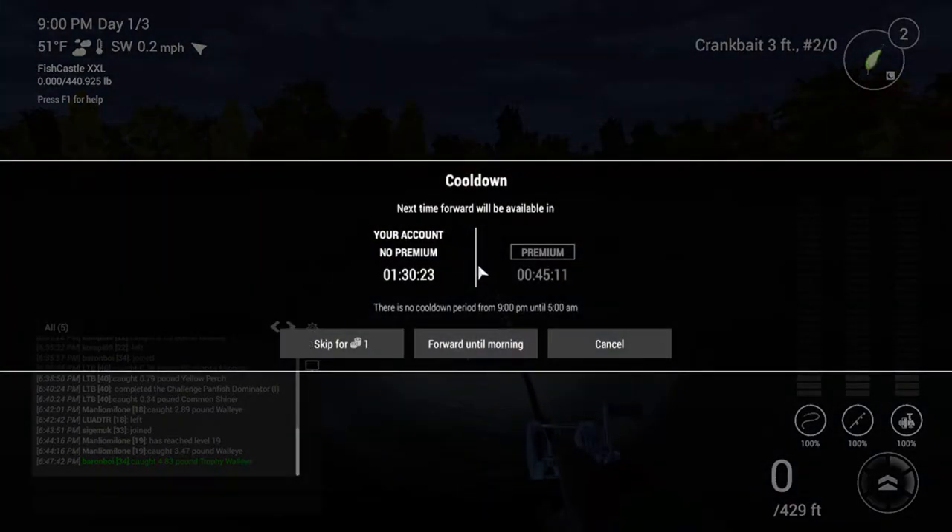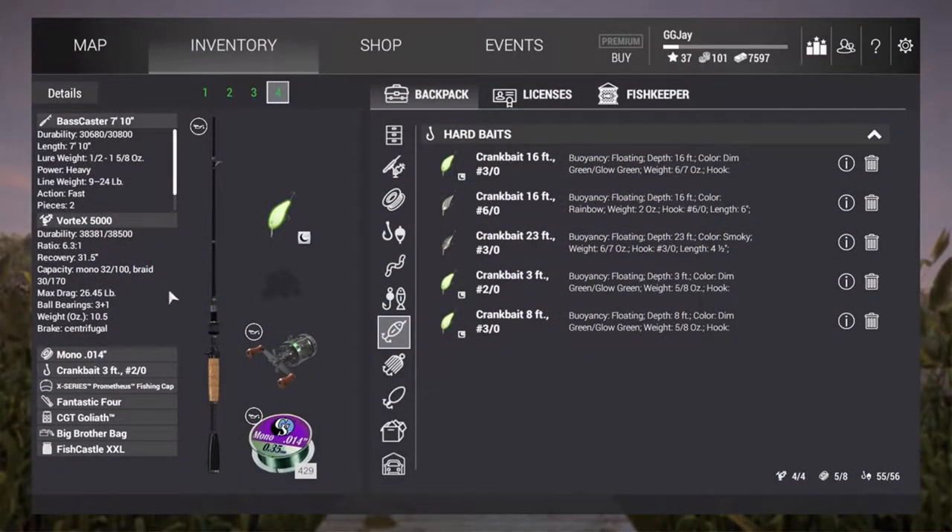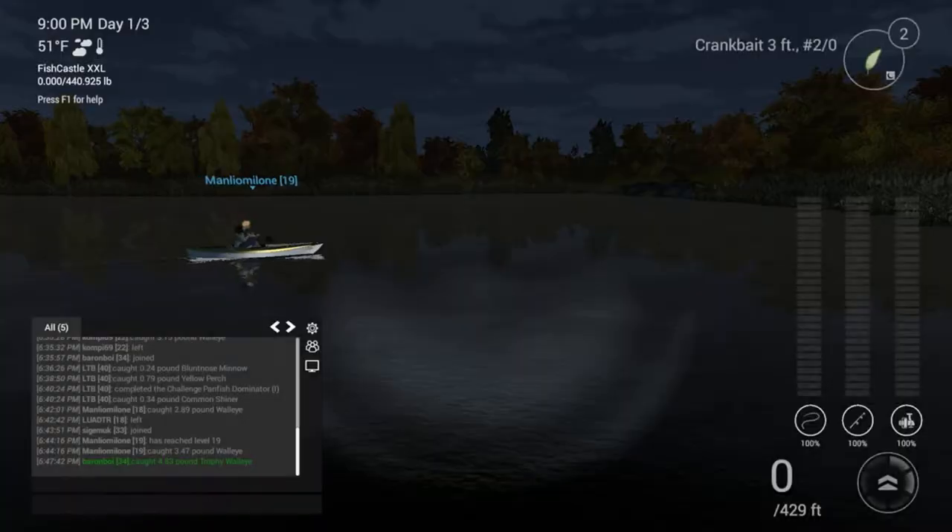Now my gear that I am running: the Bass Caster 7.10, 7-foot rod. Lure weight is half pound by 5 and 8.8 ounces. Line weight is 9 to 24 pound — nothing major on it. It's mono 14. My reel is the Vortex 5000. And there we go — crankbait 3 foot, nighttime one which by the way has actually dropped in price, it's 4k. X Series and of course Fishing Castle XXL.